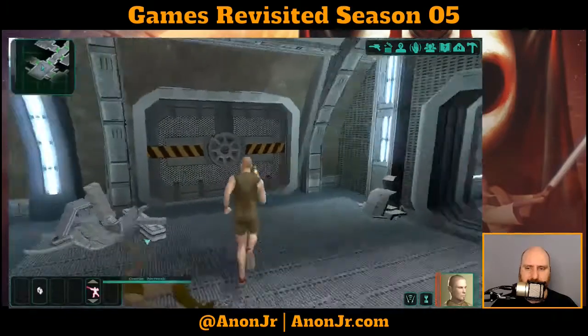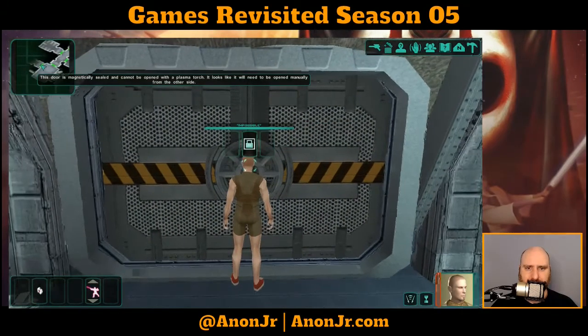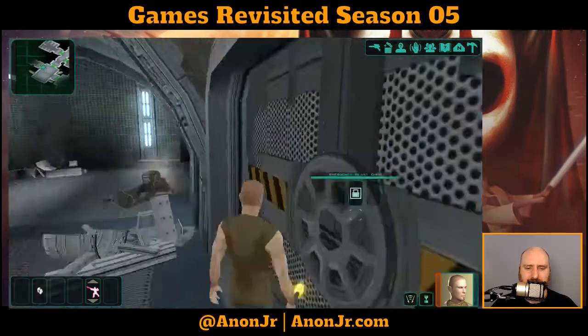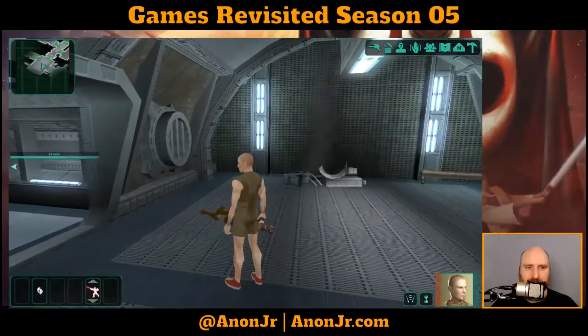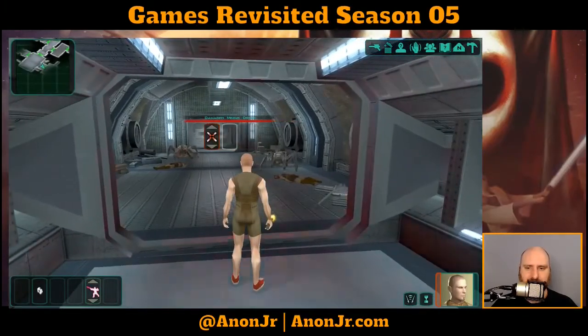Let's do the emergency blast door first. Emergency lockdown is in effect. Turbolifts have been sealed to contain the explosion and cannot be opened with a torch. Oh, lovely. Well then, I guess that keeps our options fairly simple.